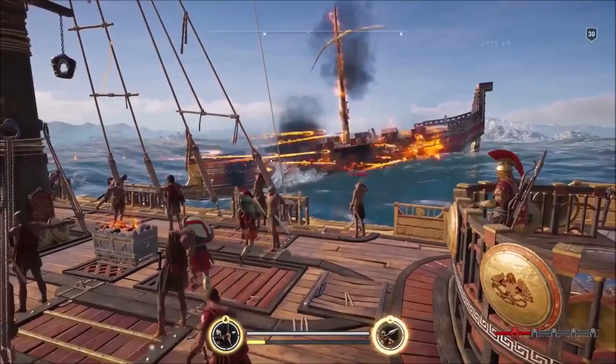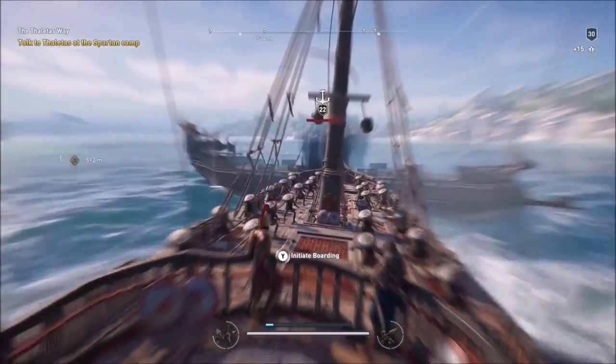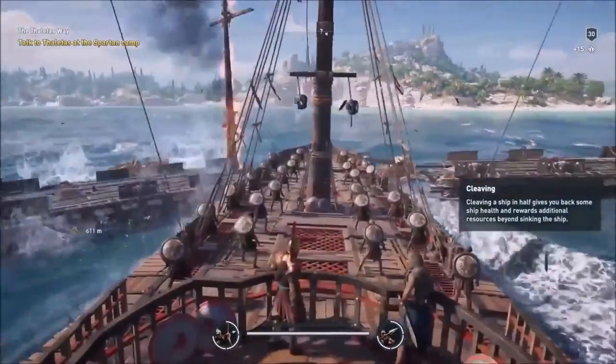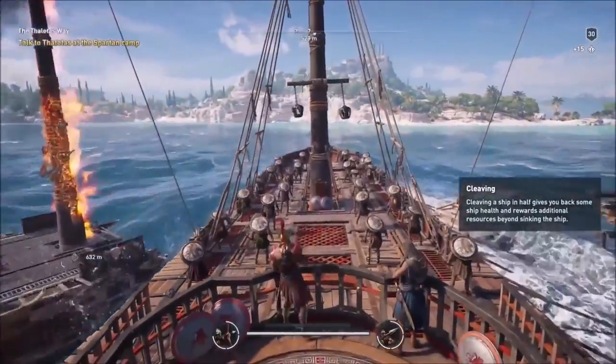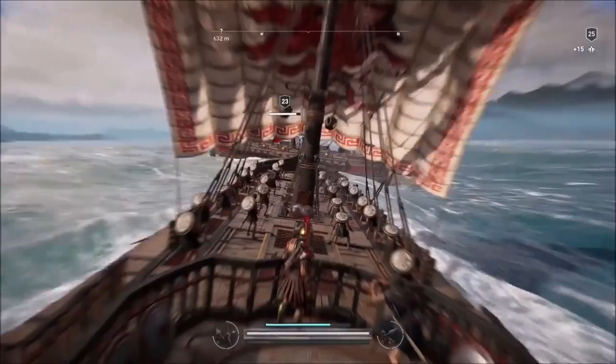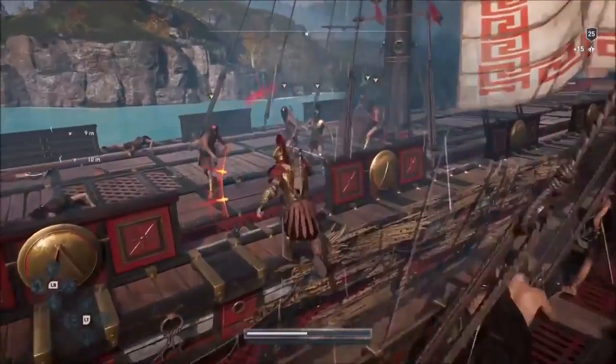Some ships were shooting fire and ammunition to burn other ships. The most important tactic was ramming and cleaving. Cleaving a ship is advantageous to the player because it gives them more life and more resources, so you're always looking for that opportunity — not only for the spectacular nature of it, but also because as gameplay, it benefits the player. During those times, the ship was able to board and kill the remaining troops.